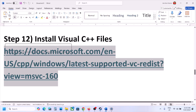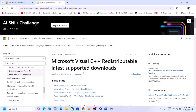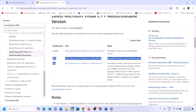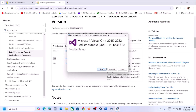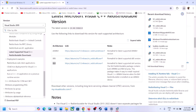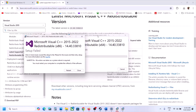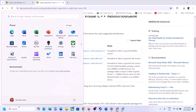The next step is to install the Visual C++ redistributable files. Copy the link from the video description and open it in a browser — it will take you to the Microsoft website. Scroll down to find Visual Studio 2015, 2017, 2019, and 2022 redistributables. Download both the x86 and x64 versions. Run each EXE file — if you see a Repair option click Repair, if you see Install click Install. Once both are installed, restart your computer and launch the game.